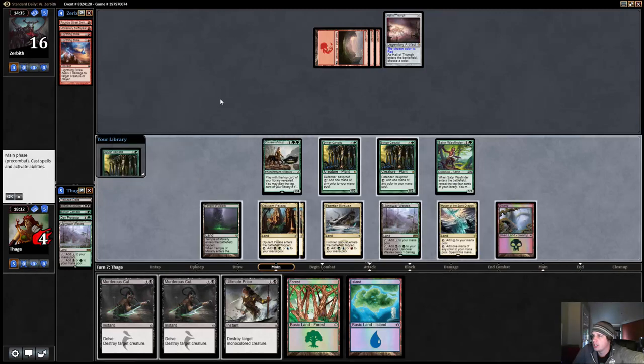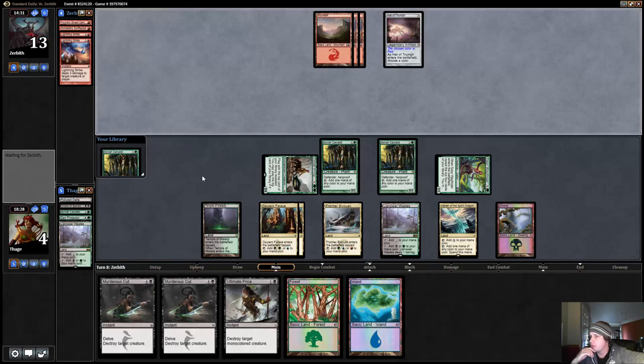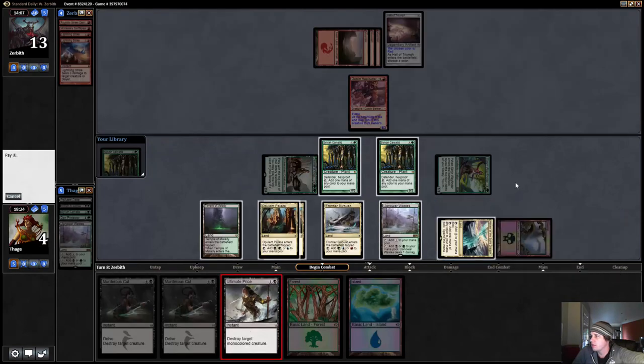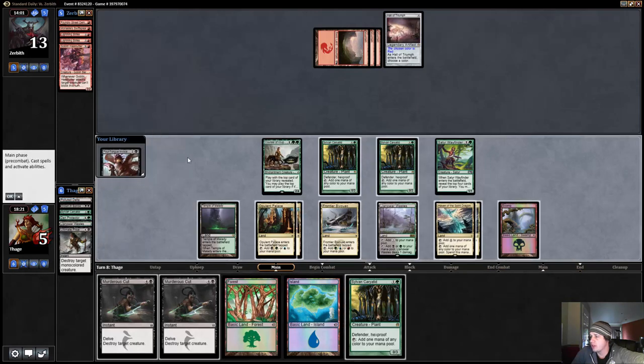Now we go up to four. We're not really drawing anything useful — all these mana sources. Maybe I should have waited to draw the Den Protector before Wayfinder'd. No mountain please — we need to get to five life. Although I feel like my opponent just has multiple Stokes. There's a Goblin Heelcutter — just kill that thing. I'd rather use one of my three removal spells than chump block. We're at five so we're out of Stoke range. There's a Foul Tongue, so if we mill into a dragon we're in good shape.